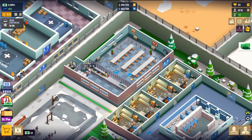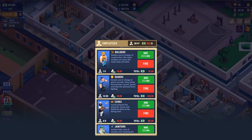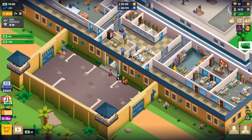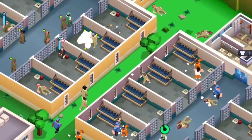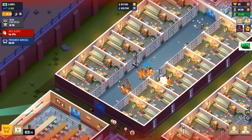Hire and fire your staff depending on your growth strategy, but remember you still need to make sure that your prison is profitable — so don't hire too many or too little. Every choice you make will have an impact on the prison, whether good or bad. Maintaining a good reputation is very important, and you'll need to control all the riots and fights that break out.